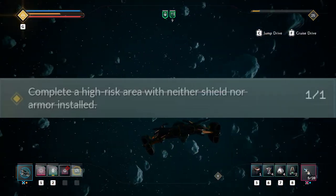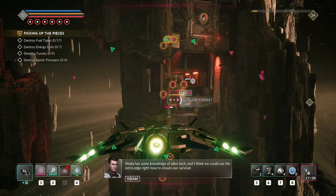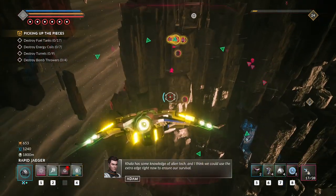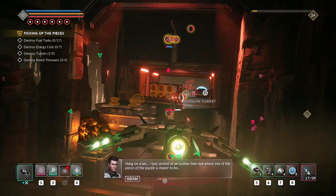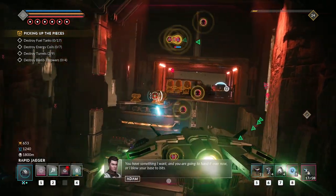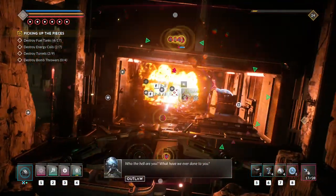The fourth challenge requires you to complete a high risk area without any shields or armor. I would recommend using a ship with a lot of hold health and regen like the bomber and vindicator, or you could use a striker for its excellent mobility. Or if you prefer large ships, use a scout for its stealth and long range attacks. I wouldn't recommend combining this challenge with any of the other restrictions mentioned previously — attempt this one on its own.